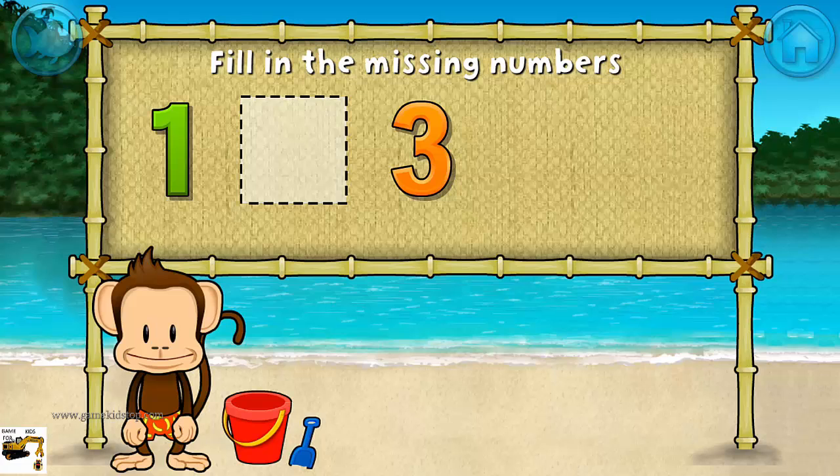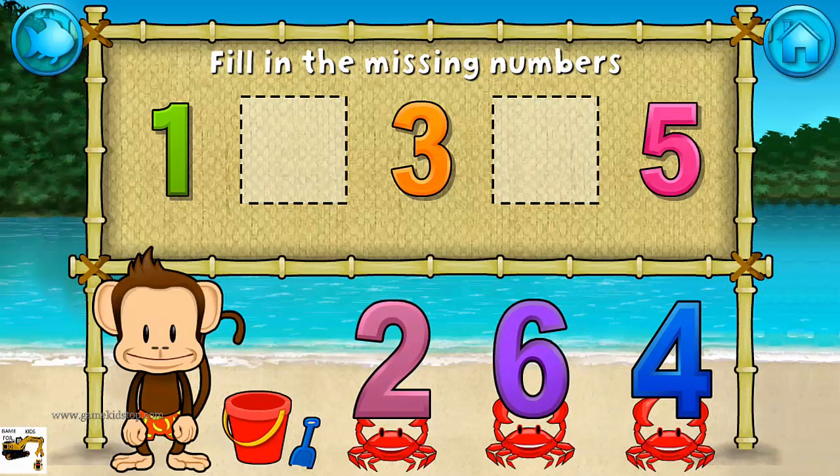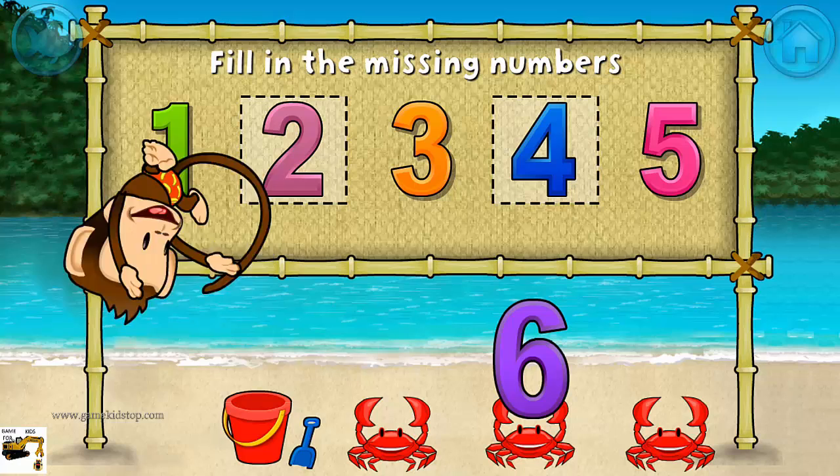One, three, five. These numbers are in order. Fill in the missing numbers. Two. Yes. Four. One, two, three, four, five. Awesome.